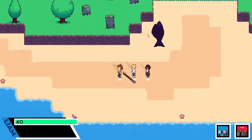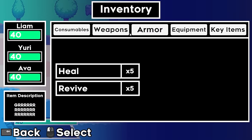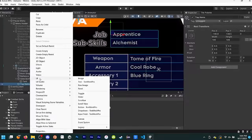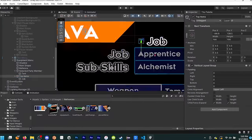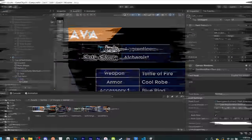On day 186, I finished up the pause menu and added the item menu in, plus some transition animations between the two menus. After that, I started work on the equipment menu, which is just the menu that will be used for changing the jobs, abilities, and equipment of party members.